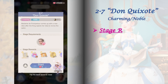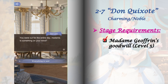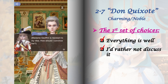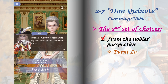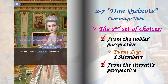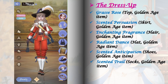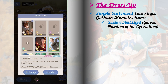Stage 2-7 requires Madam Joffrin's goodwill raised to level 5. This stage has two sets of choices. The first set does not affect future stages or increase companion goodwill. The second set also does not affect future stages, but I would suggest choosing 'From the noble's perspective' because this option will unlock a hidden event log. Here are the items I used to get a perfect clear in this stage dress up. For the relic, I'm using Caesar level 45.